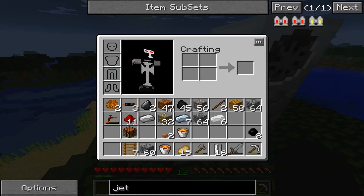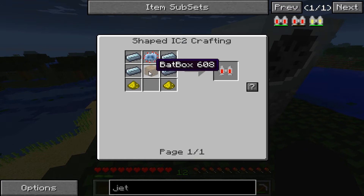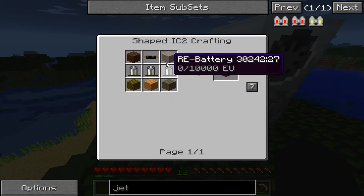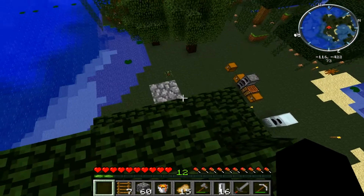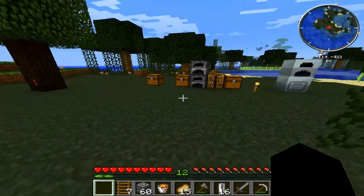I wonder how jetpacks are. I bet if I put a jetpack in there, I could charge it via a bat box. That's a bunch of batteries — not terribly expensive, but that'll run me completely out of stuff.